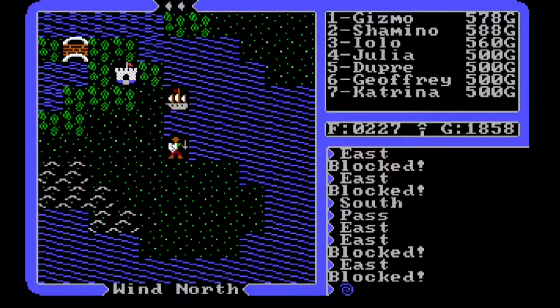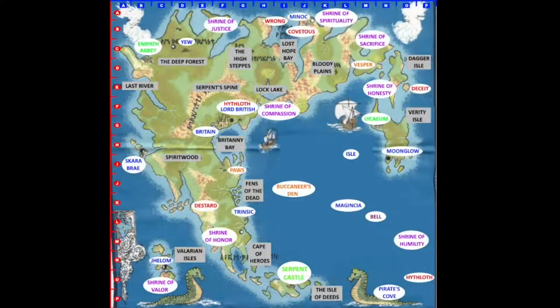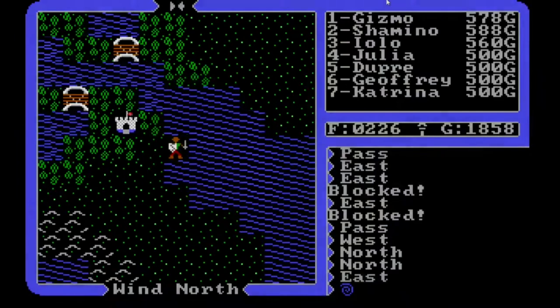Hello and welcome to my Ultima 4 playthrough. We're right here at Serpent's Castle - we can see it on the map at the bottom. We're going to skirt around to the west, get up to Scarabrae and buy some food, then shoot across the map to Lord British's Castle. At least, that was my plan.